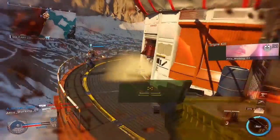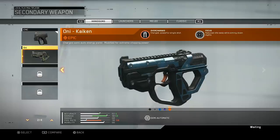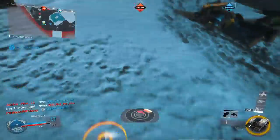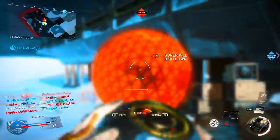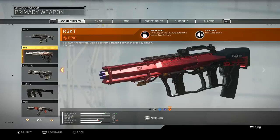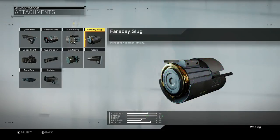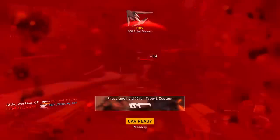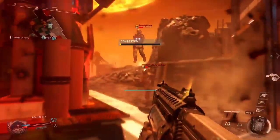Infinite Warfare Multiplayer combines a fluid momentum-based movement system, player-focused map design, deep customization, and a brand new combat system to create an intense gameplay experience where every second counts. With a focus on rewarding different play styles, allowing players to earn and craft unique weapons, and outfit themselves with all-new future tech and equipment, Infinite Warfare offers the player more choice and more freedom than ever before.